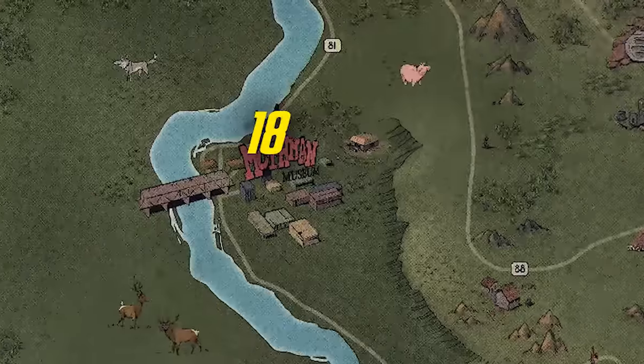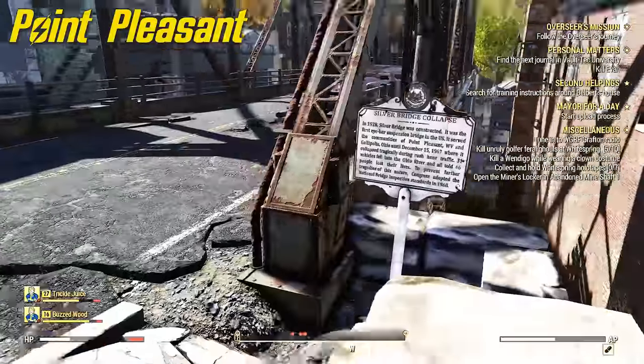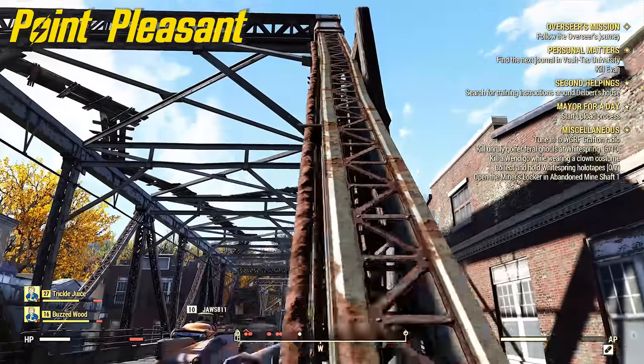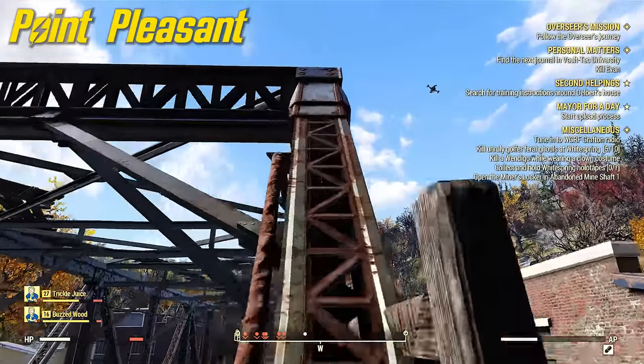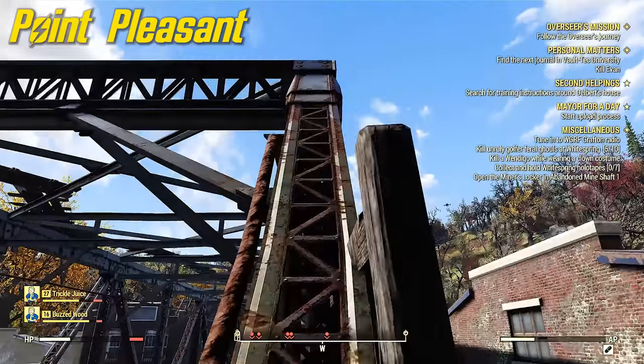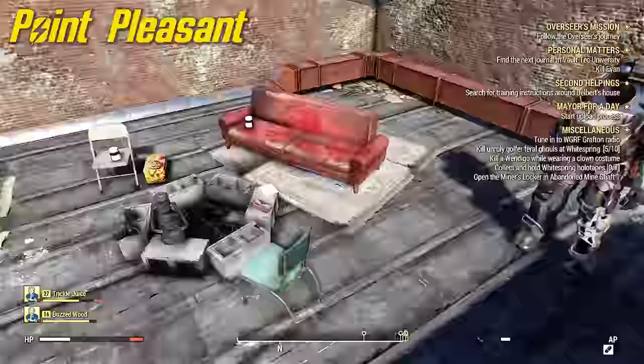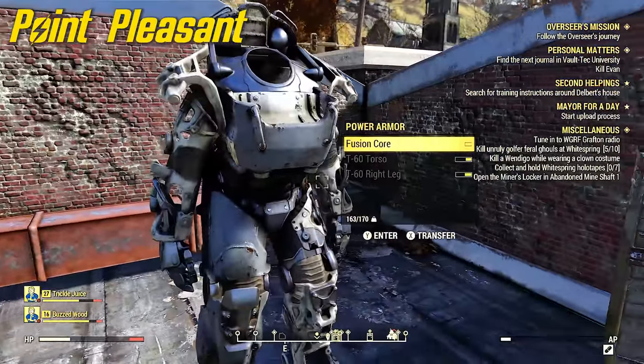Moving on to number 19 — that's at Point Pleasant, the home of the Mothman. When you get here you're going to find this bridge. You can just climb up one of these support beams — don't fall off like I did. Get to the top, then look right and jump to that roof. The power armor should be there, just out in the open — no power armor stations, none of that stuff. Very easy to get to.